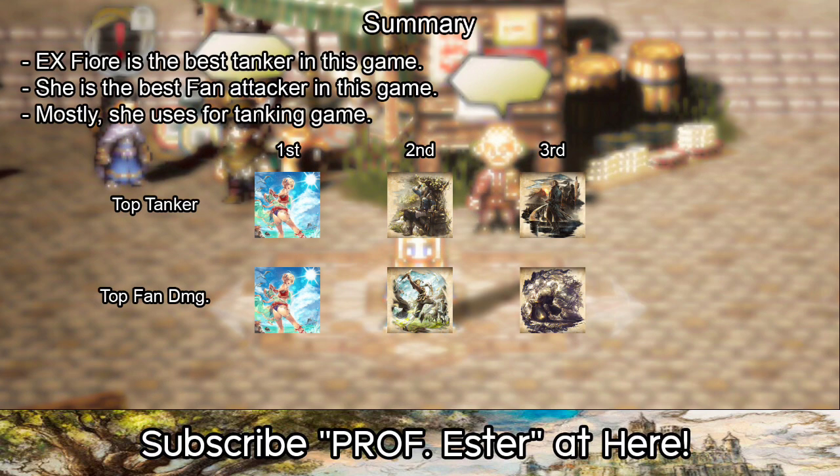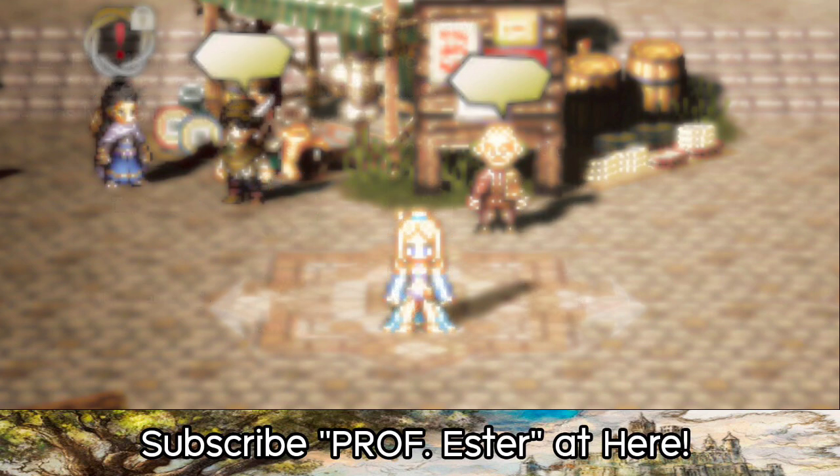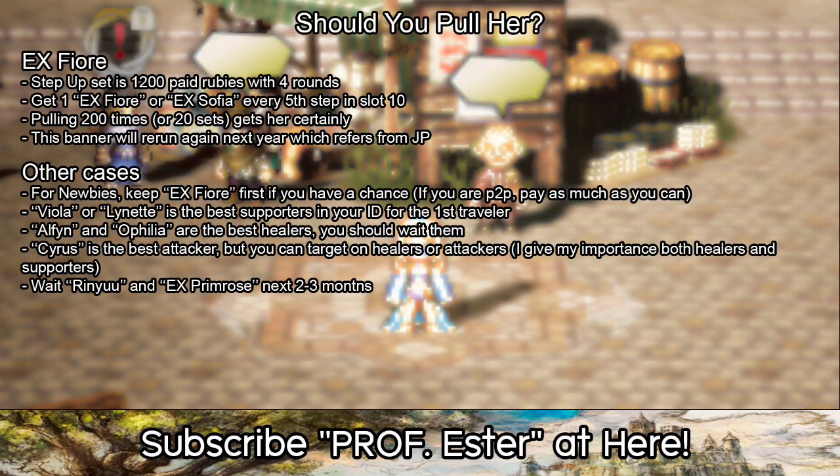To sum up, Xifrey is both a tanker and an attacker, but I mostly use her as my main tanker. Should you pull Xifrey? If your investment is okay, go ahead and pull her. But if you're not sure, build Jitteroy and make him the strongest tanker.